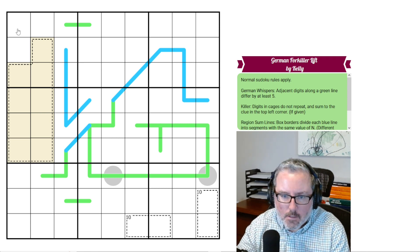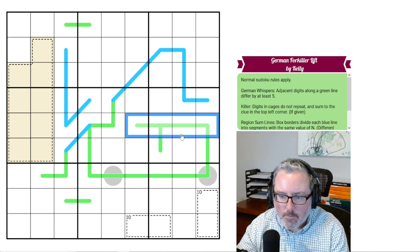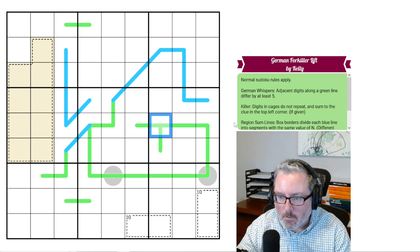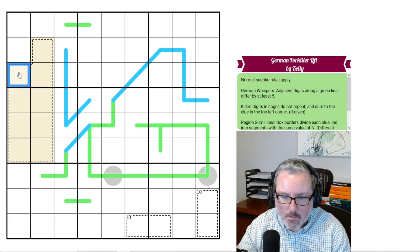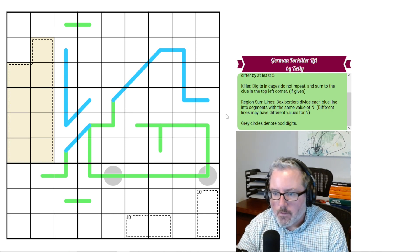Normal Sudoku rules apply — every row, column, and 3x3 box contains digits 1 through 9 once each. We've got German whispers: adjacent digits along a green line differ by at least 5. So if this was a 2, this would have to be at least a 7. Killer cages: digits in cages do not repeat and sum to the clue in the top left corner.